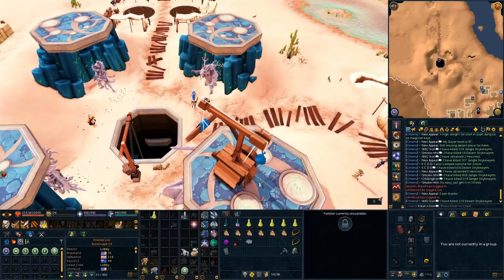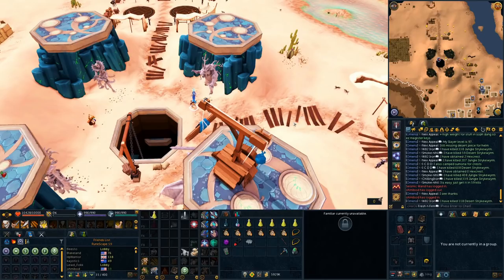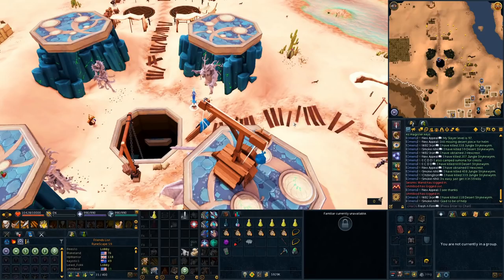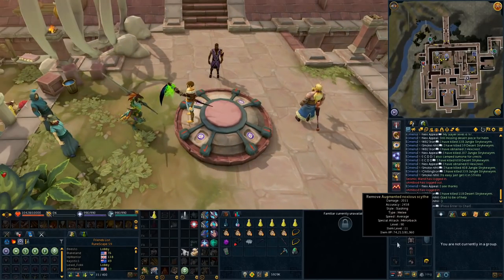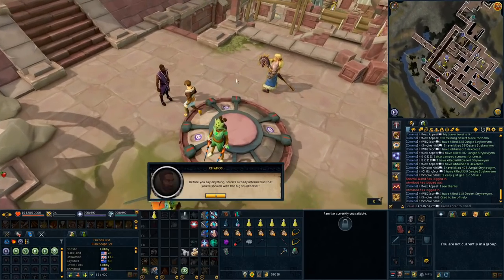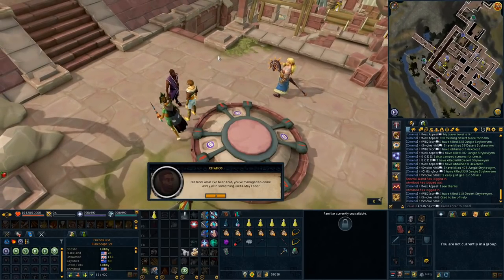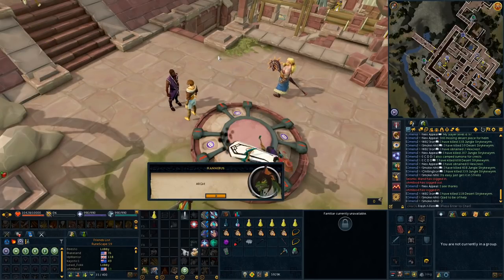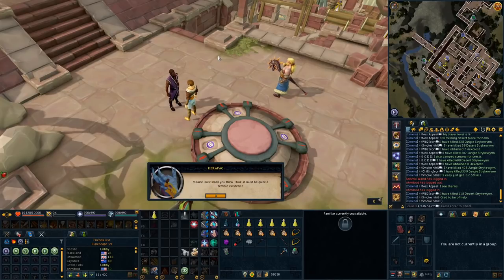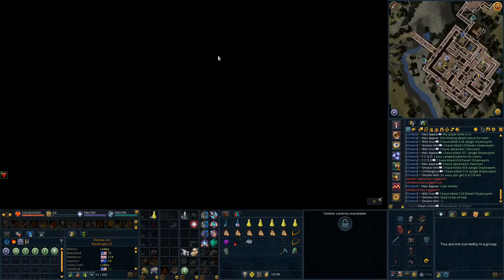Return to Keros on Anachronia — he'll actually be right next to the lodestone, which is helpful. Before you speak to Thok, make sure you dequip your weapon and have both hands free for this next bit. You don't have to do it before talking to Keros, but before speaking to Thok. This next bit is probably my favorite part of the quest — a pretty enjoyable little mini-game type thing.